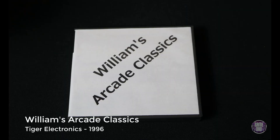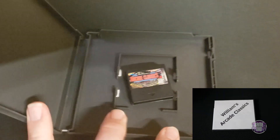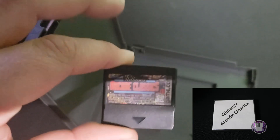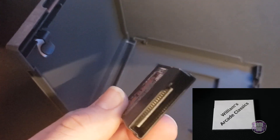Up next is Williams Arcade Classics, released by Tiger Electronics in 1996. This is a compilation of a bunch of different Williams games — pretty cool that they were able to get a license like that — but overall, since everything is black and white with limited system memory, everything just plays slow at incredibly small frame rates.